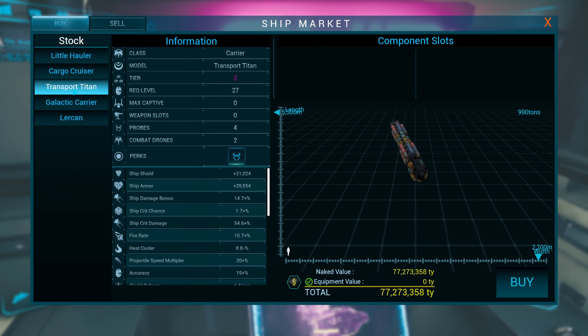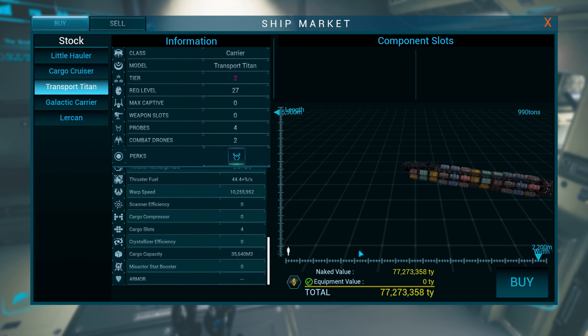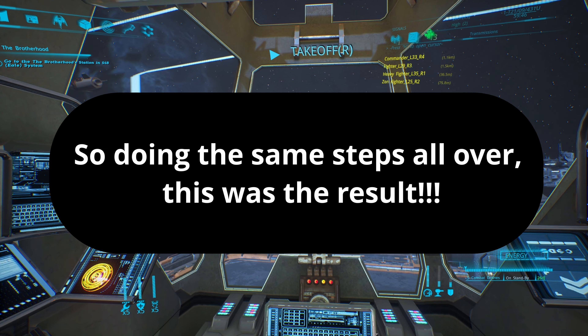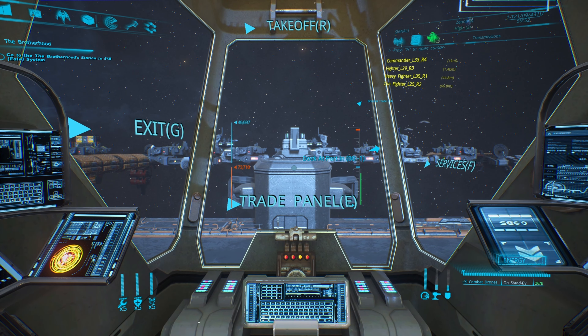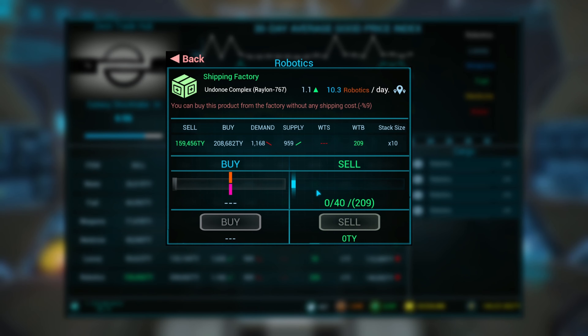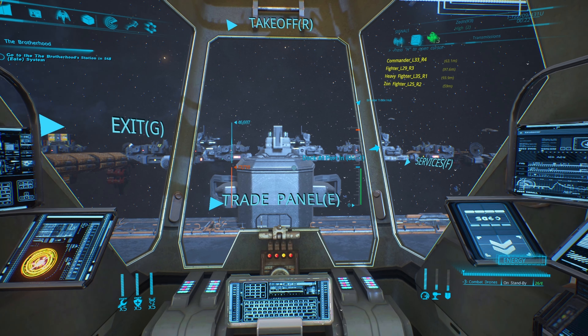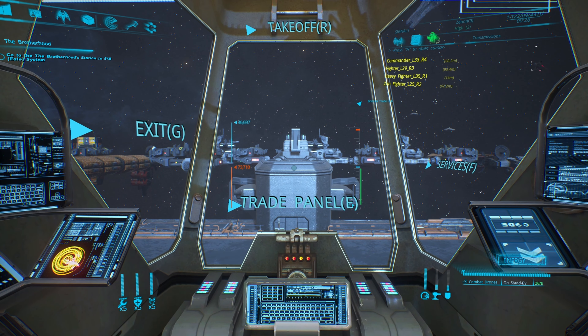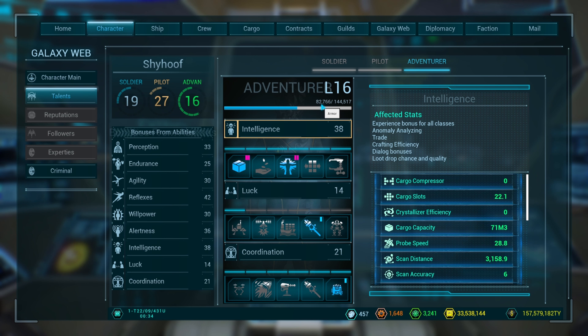The next ship is the Transport Titan at 77 million, which has four cargo slots. Travel time this run was roughly 5 minutes and 10 seconds. Selling the cargo we get 8.3 million, so we make a profit of roughly 4 million. At a price of 77 million, we need to do at least 20 trips with fairly decent trades in Robotics. For XP, we came in at 82,000 — meaning we made roughly 29,000 XP. Slightly better than the Cargo Cruiser, but nothing major.